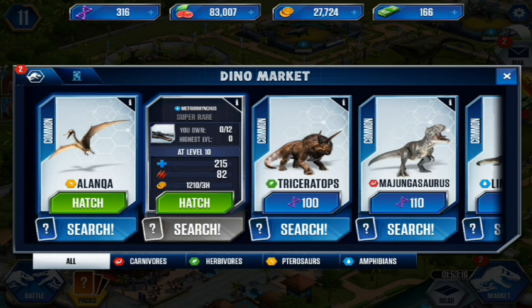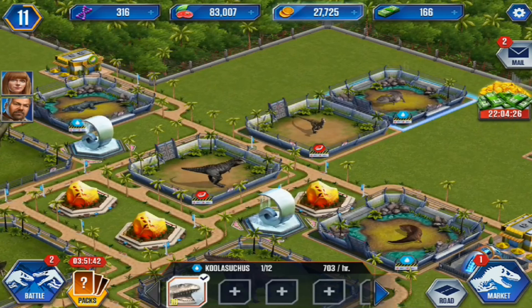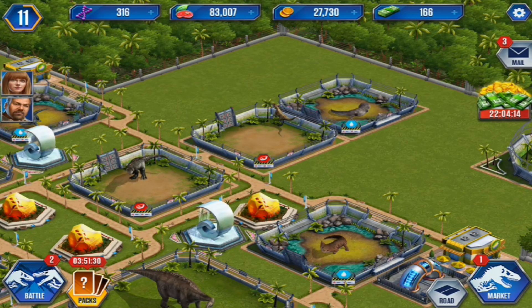Metriorankus - this will be, assumedly as a super rare, even better than level 10. 215 to 82 - those are insane stats, ladies and gentlemen. They are insane stats. So that will actually replace our new Kulasuchus, who's awesome and everything, he's brand new, but he's now suddenly in 10 hours pretty bloody useless, unfortunately.